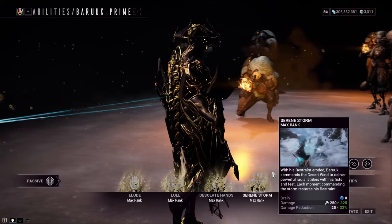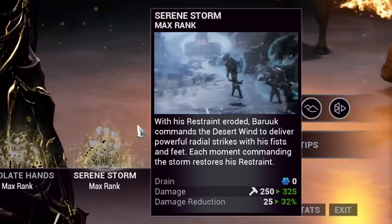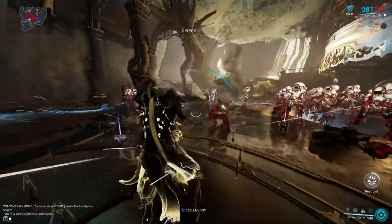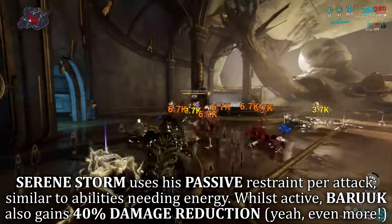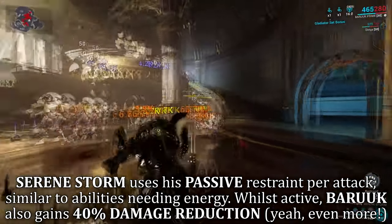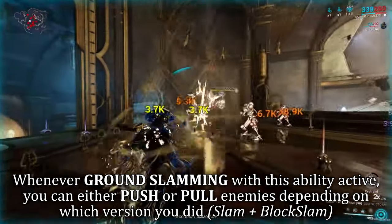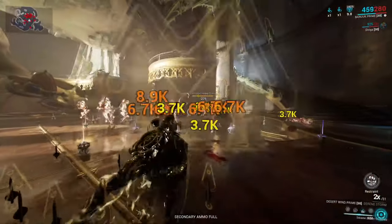Baruch's fourth ability is Serene Storm. Now that his restraint has eroded and his patience is lost, Baruch can summon his exalted melee fist, Serene Storm. Each attack during this ability is like a ventilation, regaining his restraint back, and each attack emits wind waves travelling in the direction aimed. It gives more of a short-range styled attack but in melee form — kind of similar to Excalibur's Exalted Blade.